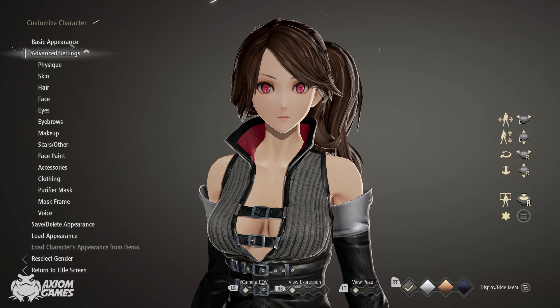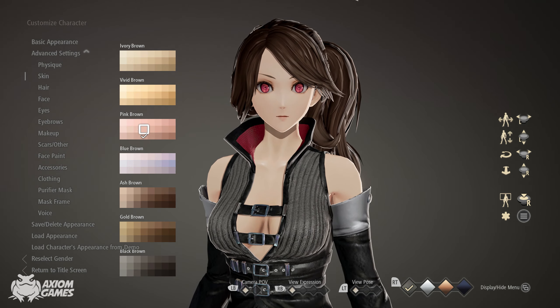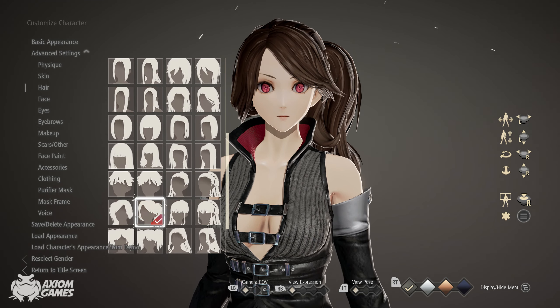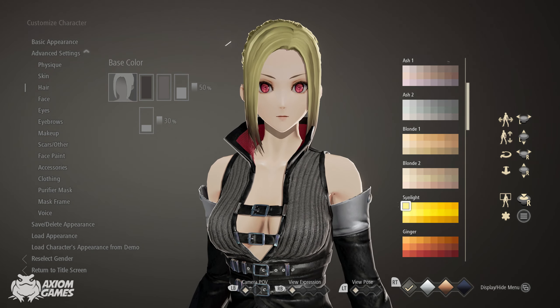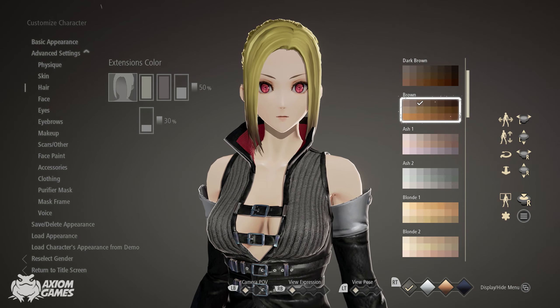Starting off we're leaving the Physique as default. We're going for a slightly brighter skin color. For the hairstyle we're going to pick the short hair with the fringes. The first color is sunlight, top left corner, second one in. And the second color is also sunlight, top left corner.